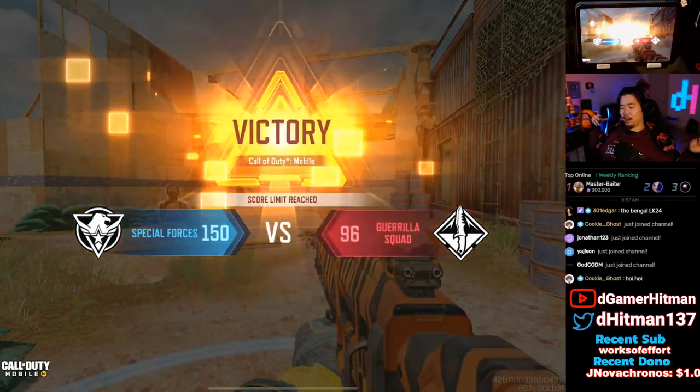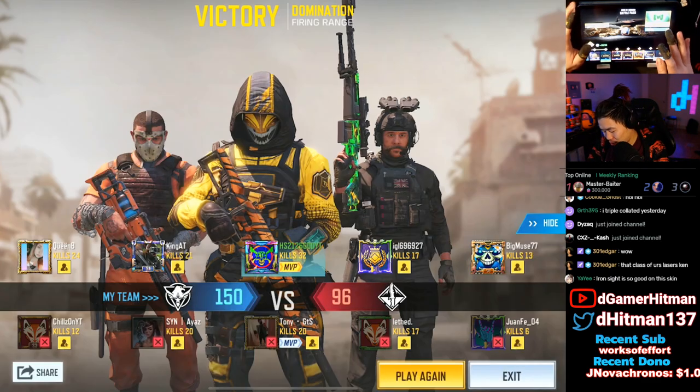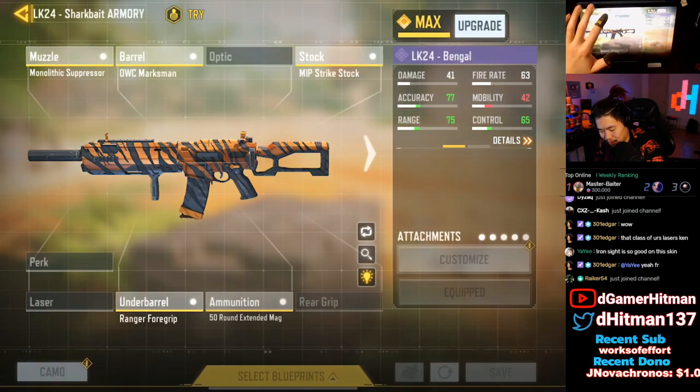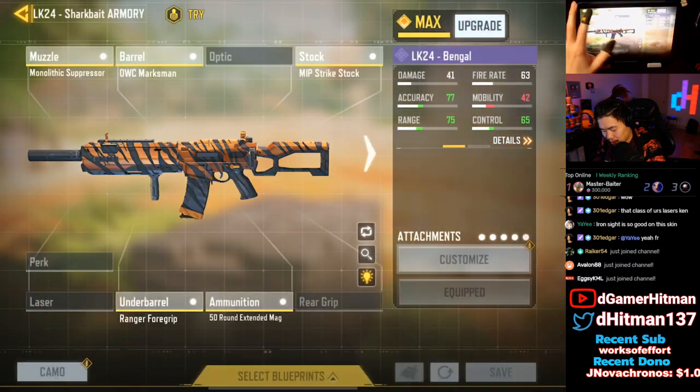LK LMG, let's go! That class lasers, yes, but it also has no mobility. How did we go 32 and 12? I turned it into an LMG: Monolithic, Marksman, Strike Stock, Ranger Foregrip, and the 50-round mag. Alright, that's it for today — hopefully you guys enjoyed the video. If you did, like, share and subscribe. Let me know in the comments what you think about the LK LMG. Honestly, if you can deal with the slow ADS, it is a laser — no ADS spread accuracy to begin with, shots were insane, and the hip fire was surprisingly really good. I'm out, see you guys next time!